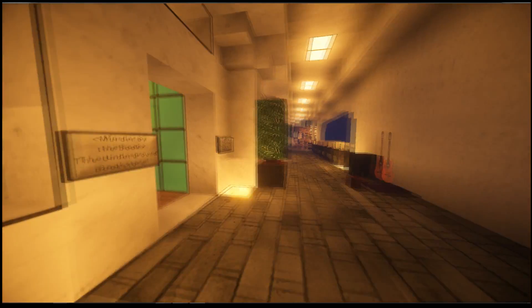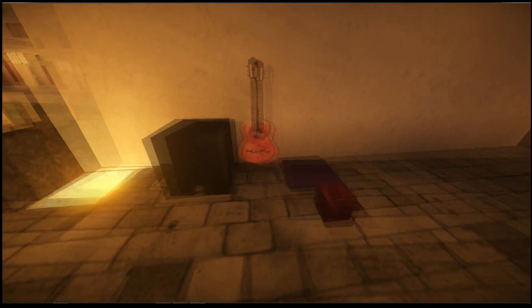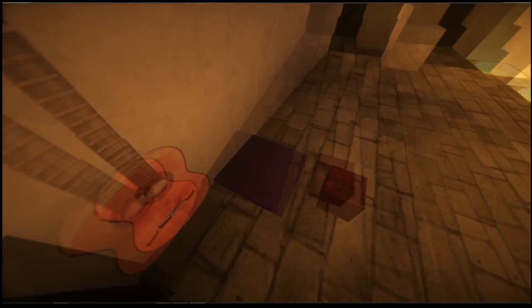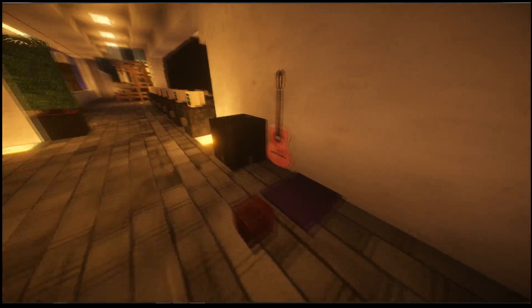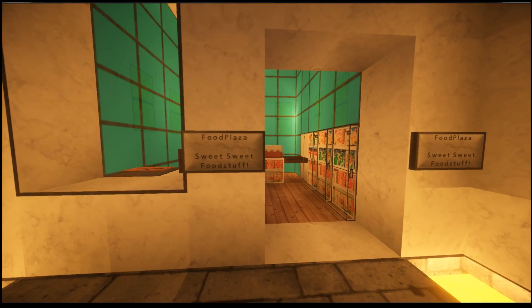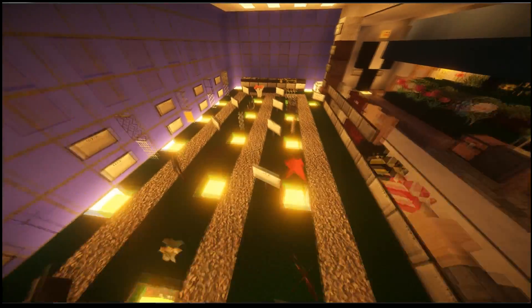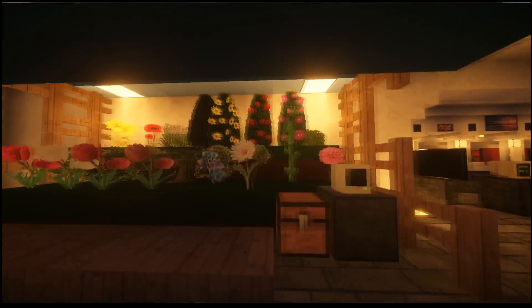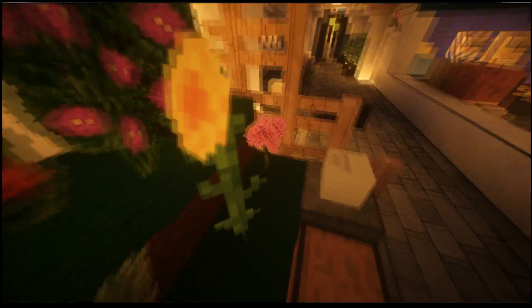Down here somebody's busking - you've got a guitar, a speaker, and a little mat. That's a ridiculously good idea. 'Murder by the Book' - an underground bookstore. What the hell? There are so many little stores and things. There's a food plaza. And then you've got the metadata test facility - a bit of a weird store, very strange. You can see them messing around with the extra stuff. And over here - Fabulous Flowers, I think that's a new one as well.